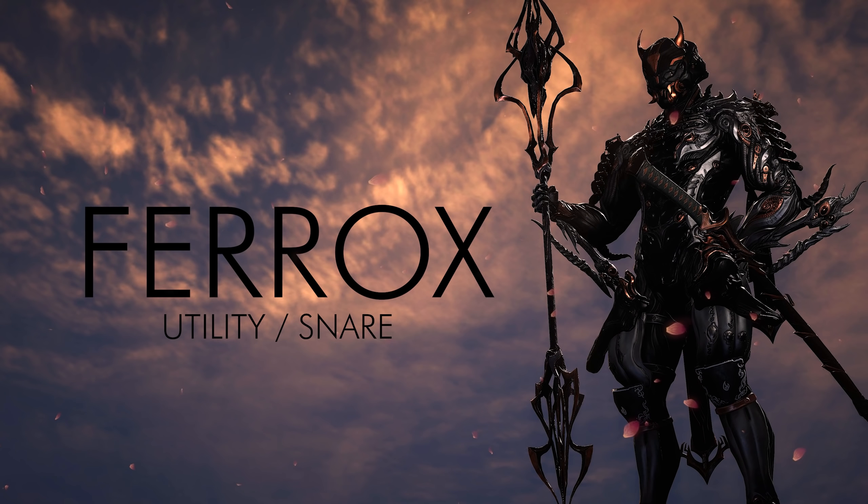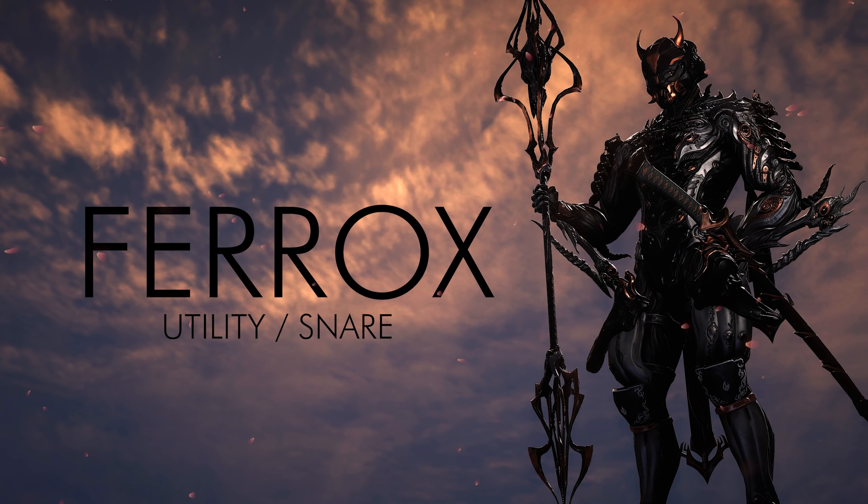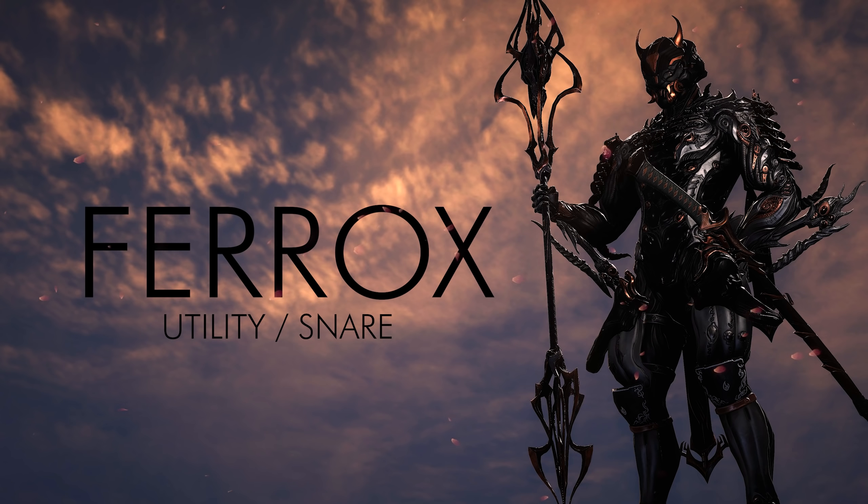While we're here, let's go through the Ferox utility snare build first. In my previous videos featuring the Ferox there are some things I got wrong and I want to correct them now. Additional status chance, multi-shot mods, and Firestorm definitely do not affect the tether from the thrown Ferox. So we're going for additional sprint speed, a corrosive and blast combo since we're getting heat elsewhere, with Twitch for holster speed to pull it out quickly, plus more stats, duration, and fire rate to help tick the status quicker.